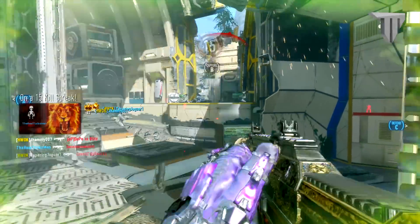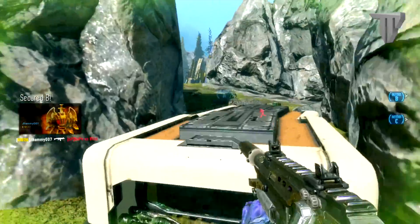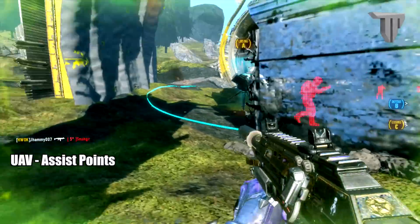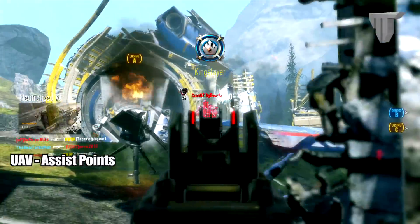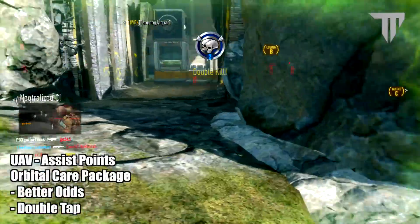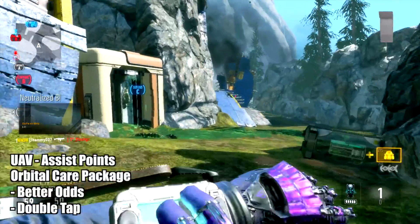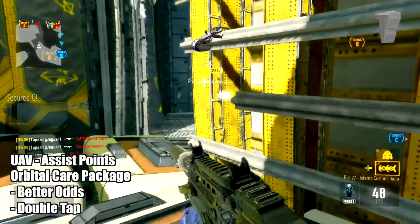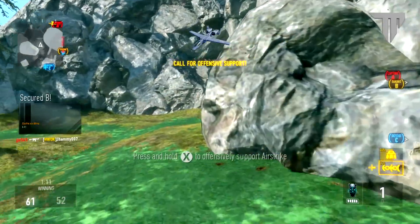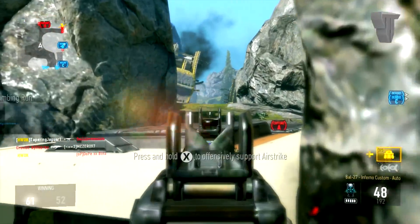So if you want to get this, you need to do two things. This is my method. What I do is I equip UAV with only the assist points add-on, so that when I call it in and my teammates kill enemies, I get points that go towards my care package. Then you also need to have the care package scorestreak, and I equip it with the better odds add-on to give you a higher chance of getting the Super Serum, and also the double tap add-on so that if you don't get it the first time, there's always a chance of getting it the second time. That actually happens during this gameplay — I didn't get it the first time, so I double tapped it and got the Super Serum.